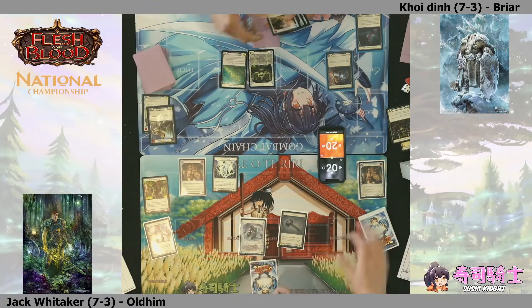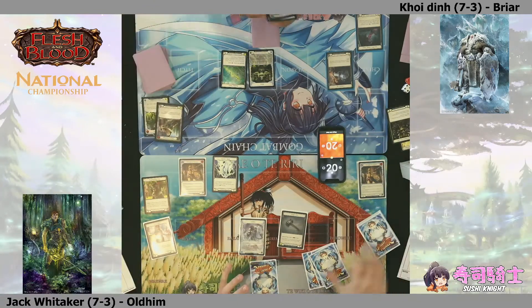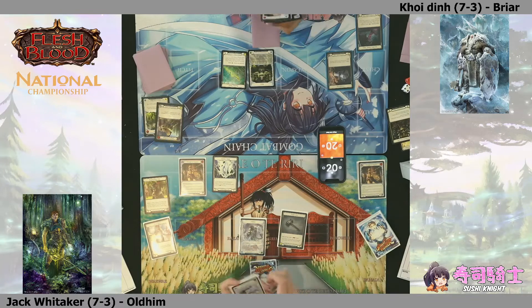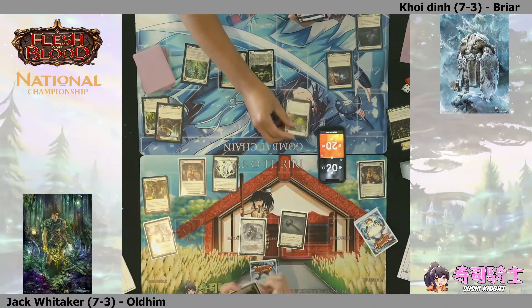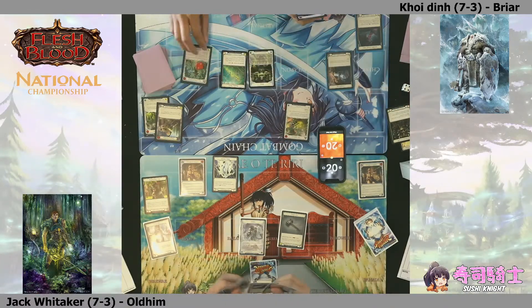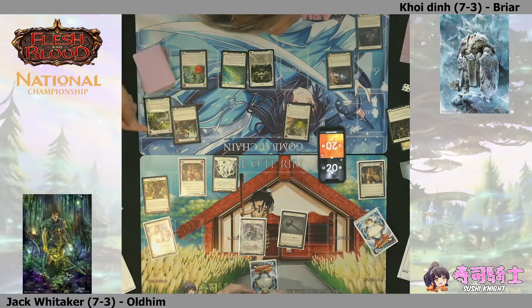He's managed to draw out the Singeing Spellblade block - that's quite good because the less arcane damage you have to face down the better. From what we've seen, this seems to be more of an Earth Briar as opposed to the more lightning-based deck we saw last game. In a draft, if multiple people are drafting Briar, you sometimes have to pivot to a slightly less favored talent.